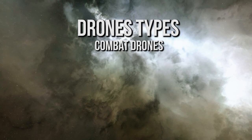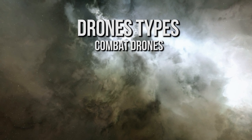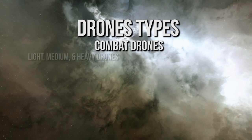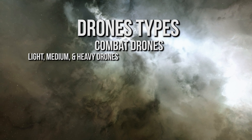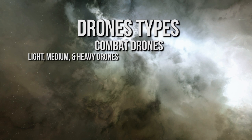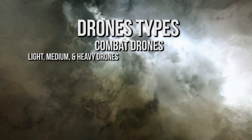First, there are what we call combat drones. These are the most common types of drones that are deployed to attack a target. Within this category, there are six different types of combat drones. There are the light, medium, and heavy drones, which are intended to chase after a target. The light drones are faster but deal less damage. The heavy drones are slower but deal more damage, with medium drones being more of a middle range for this type.